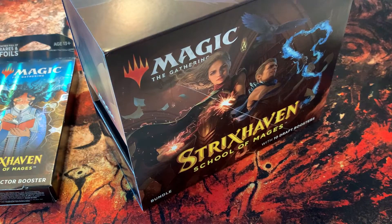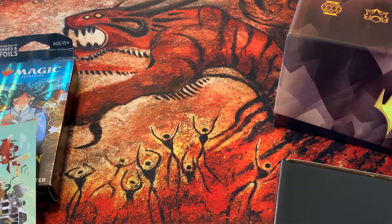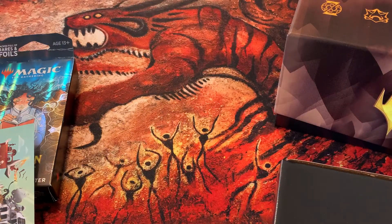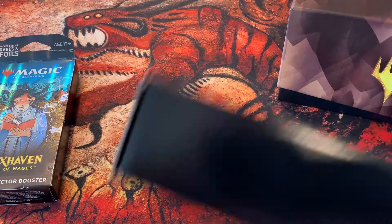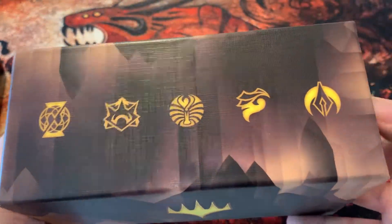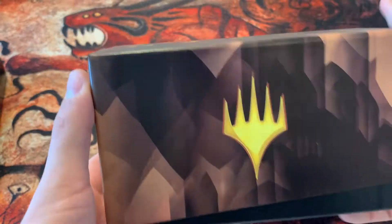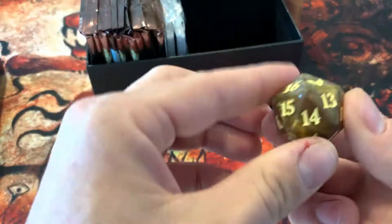We'll take a look at some of the other stuff you get here, see how cool the spindown is, and yeah, excited to get into this. So you've got your thing here that folds out into the little picture thing, which I won't open, and then it comes with 'Declare Your College' — there are five different colleges there and a cool little graphic on that. Then of course this is just the fluffer to make the box look bigger than it actually is. I really do like this box — it's got all the schools on the top, kind of a cool brown color.